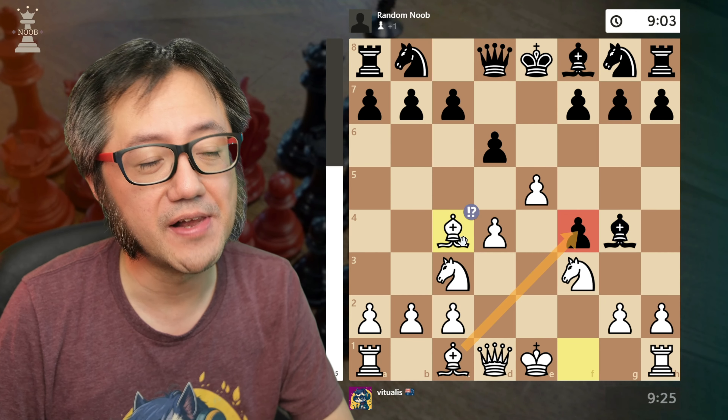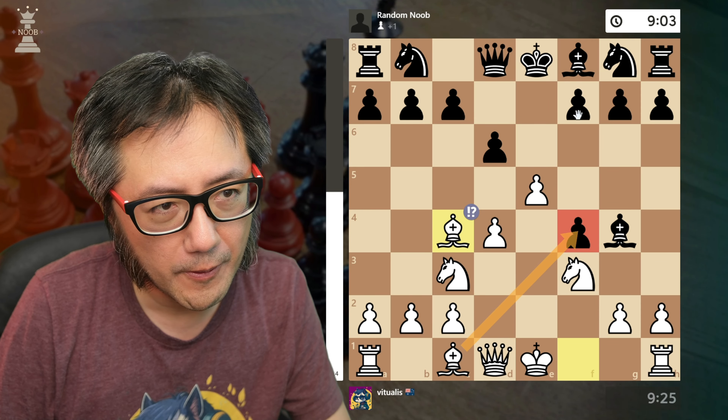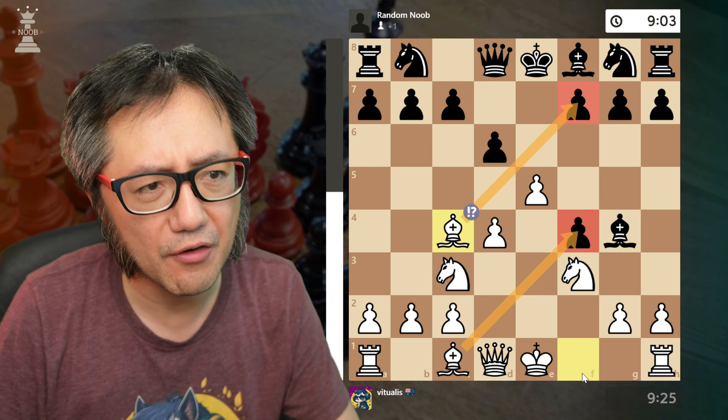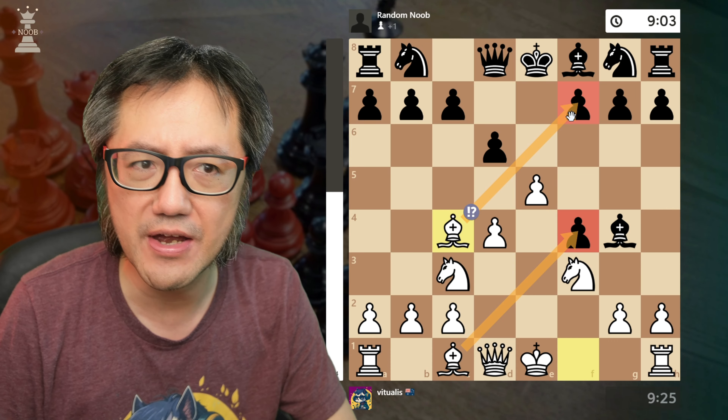I'm going to dare black to take and play down that line. Instead, I divert my bishop to c4. Bishop c4 pressures the f7 square and f7 pawn. Another tactical idea in Vienna is that we often want to attack down the f-file — it's very, very powerful.